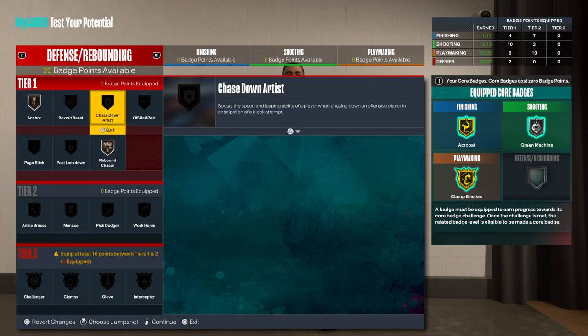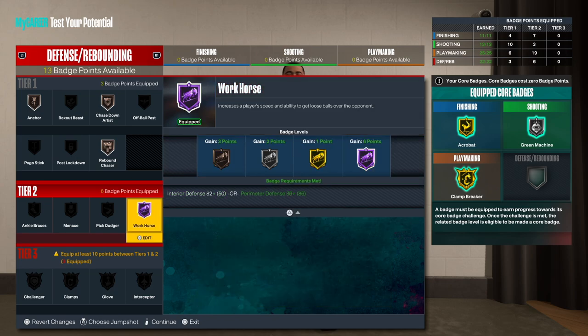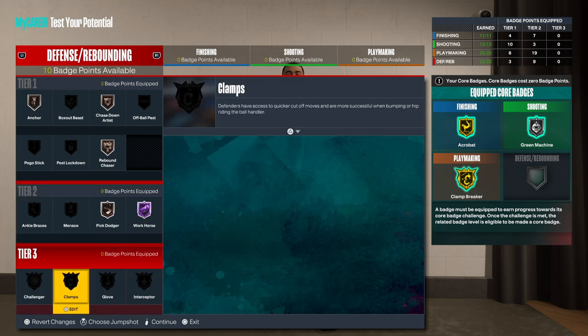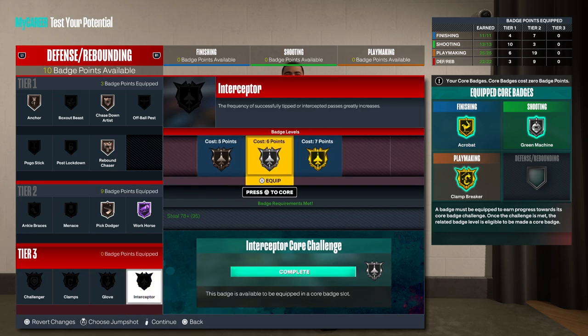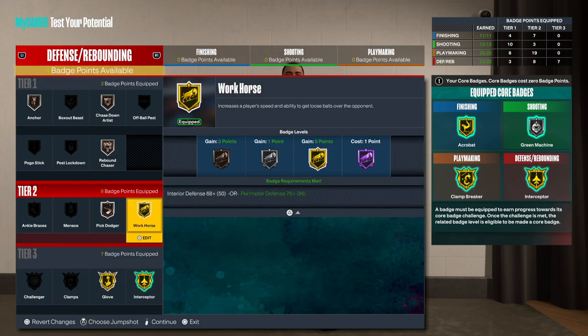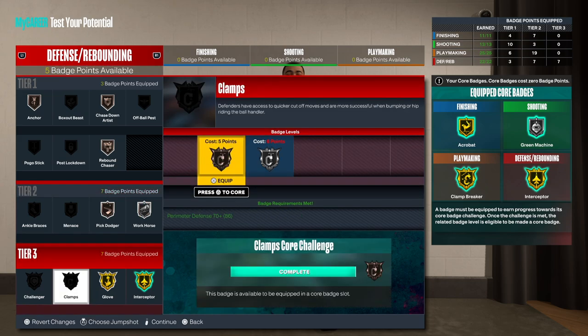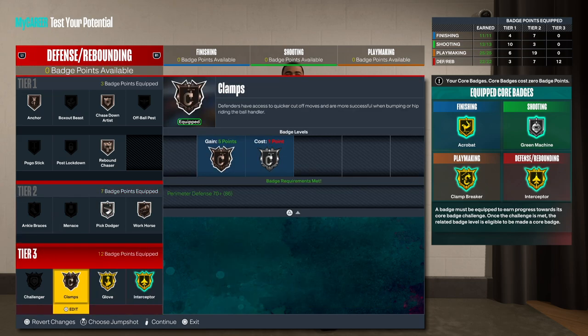For the defense I'm just going to get the ones that will definitely help me out: chase down, workhorse, at least bronze. We get all of this. I'm thinking it'll be quicker to get the interceptor. We could probably bring this down and go something like this. Let me know what you all think about this build - until next time, much love.